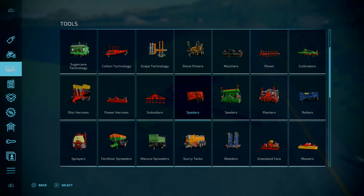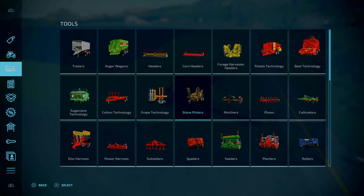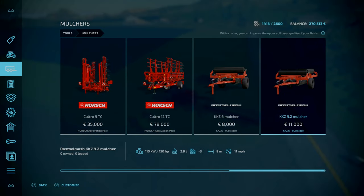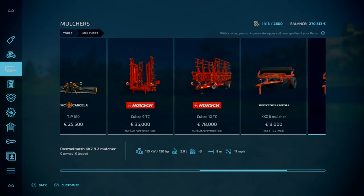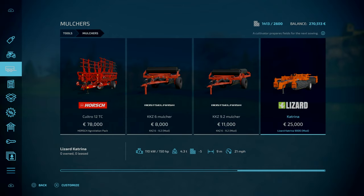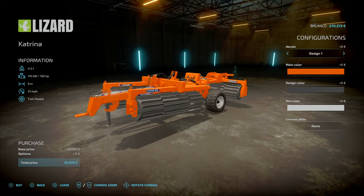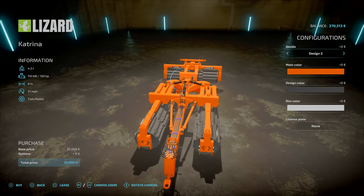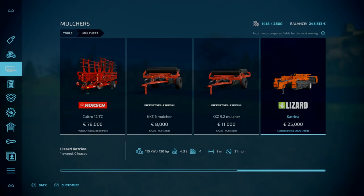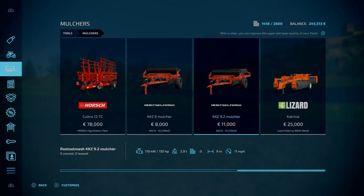That's going to be over here. Let me see if I've got it installed. Under mulcher — it's got the mulcher installed. The Lizard Katrina. Awesome mod. 9 meters, same as the other ones, but it's double the price. However, it can do it at double the speed. I'm thinking, yeah, might as well go and just invest in all this equipment. This will set us up long term.